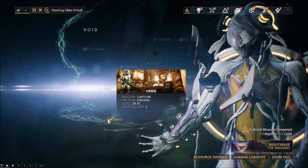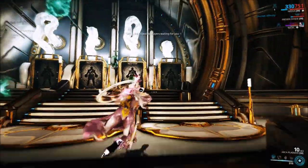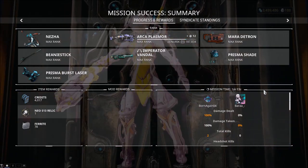Besides Io, you can attempt Akko in the Void, a capture mission similar to Hapit. However, Akko drops both Meso and Neo Relics, and you could get unlucky with just Neo Relics instead.